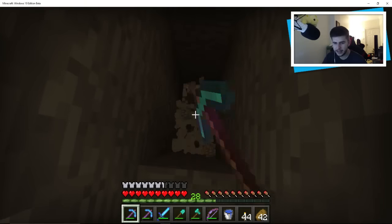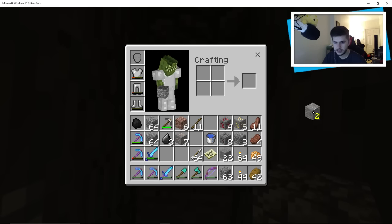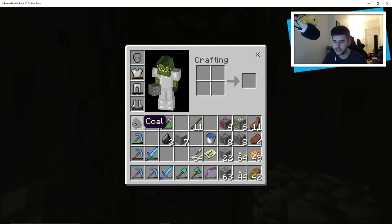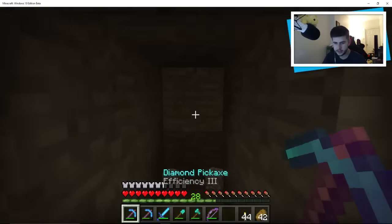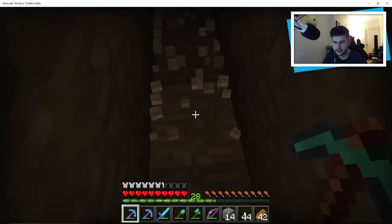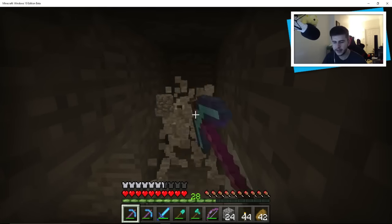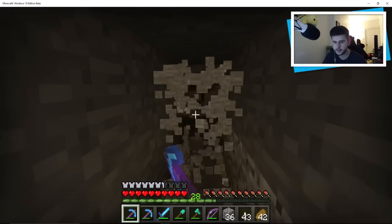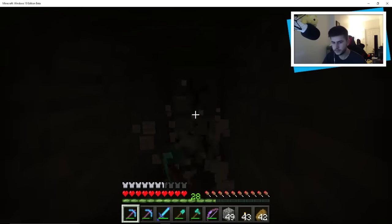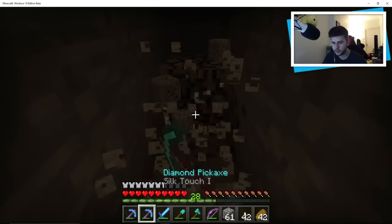We're being trolled by a zombie really badly. Let's just get rid of unwanted things — there's so much stuff we don't need to be carrying, I just need ores. I'm going to put all but one in here. An ore just appeared — Silk Touch. I can hear spiders and everything, there's a cave around here somewhere. I can hear a spider really loud — where are you Mr. Spider?